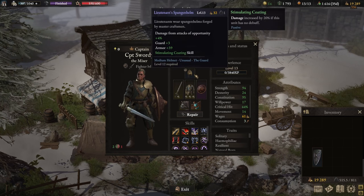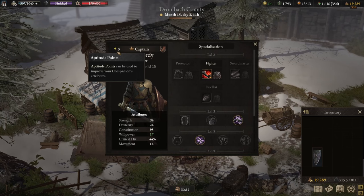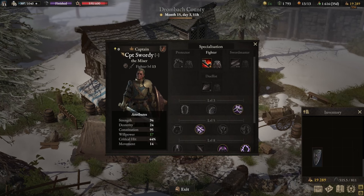When it comes to the helmet, the important stat is damage from attack of opportunity. This helmet has +4%, which increases your overall damage output. With Unstable Oil, any additional attack is considered an attack of opportunity, and Counter Attack is also considered an attack of opportunity — so that's an overall increase in damage.